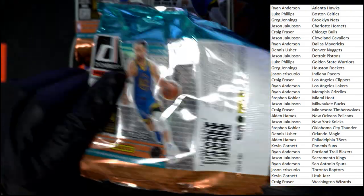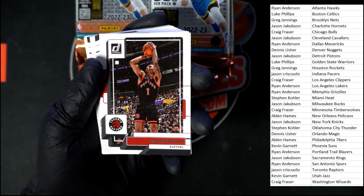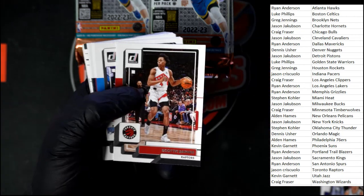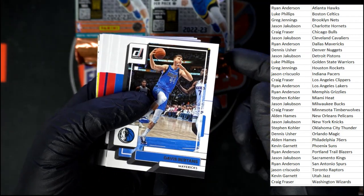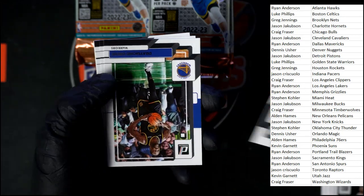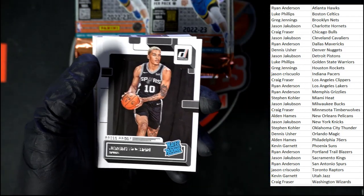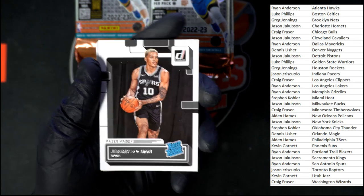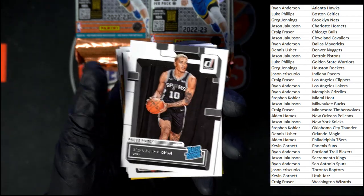Let's see what we've got. We got Brooks, McConnell, a little Zion action, Kaminga, Green. First rated rookie — both going to the Spurs. It is a press proof rated rookie at that. Looking to see if there's a number on there — I don't see one. Just press proof rated rookie.